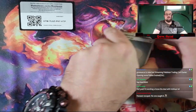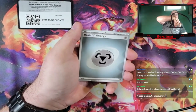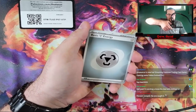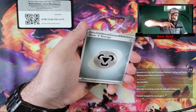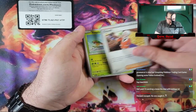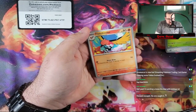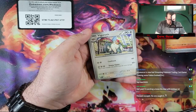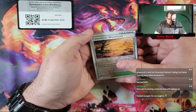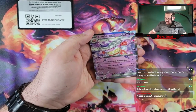Pack number three, and we're starting off with a Steel Energy. Let me just make sure the camera's focused — okay, that's about as focused as that's going to get. We got Steel Energy, a Clavel, Tropius, Dunsparce, Hoppip, Pelipper, Fletchinder, Vigoroth, an Iono Reverse, followed by a Calamitous Wasteland going into a Slowking EX. These EX cards are coming out like crazy now.